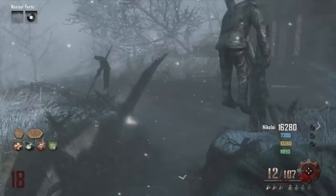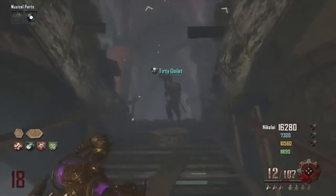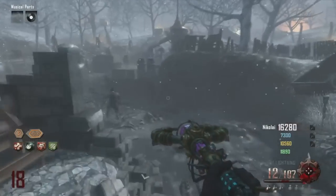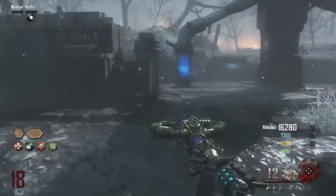Hey guys, Mr. T-Lexify back, and today I'm going to be showing you guys how to do the massive and biggest Little Lost Girl Easter Egg — the final Easter Egg, the biggest one for Black Ops 2 Apocalypse Origins.